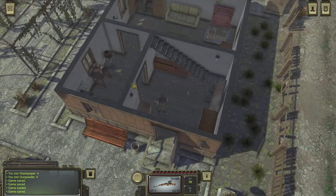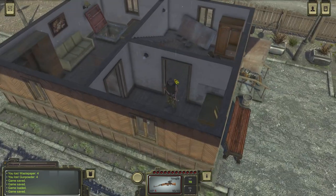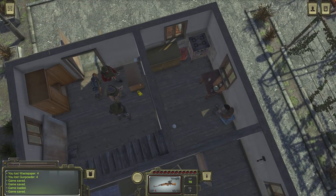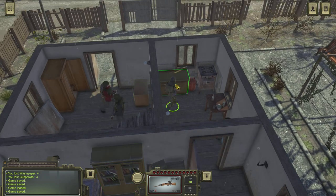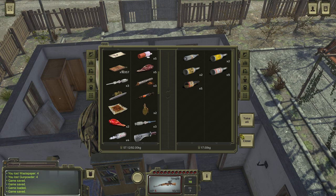To fully upgrade the house I think you need about 20,000 rubles and they'll upgrade it for you. I recommend you put your buff items in here. Your food items should be in your car anyway.